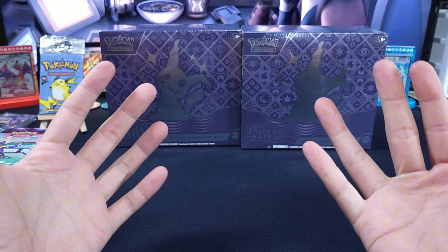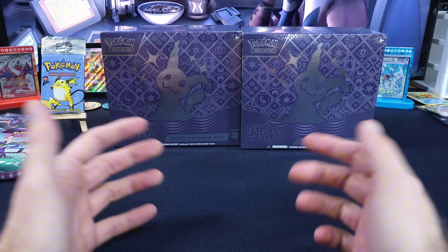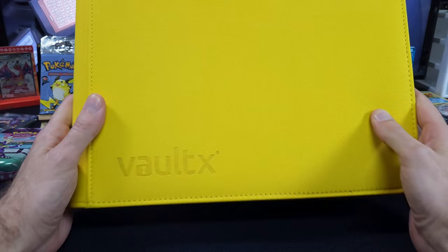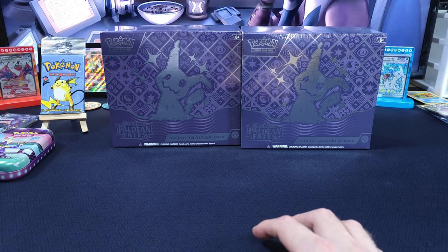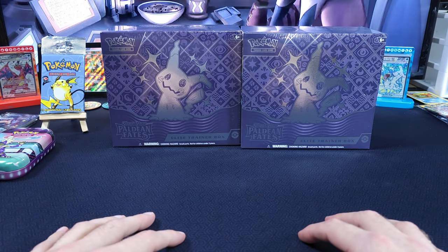We're going to show the ETB off to y'all slowly with some of our sweet acoustic music, and then after we rip a bunch of SIRs and baby shinies, we're going to pop them into our big, bad, bright yellow binder. So without further ado, we're going to break these two down and then show off the book and dive right in.